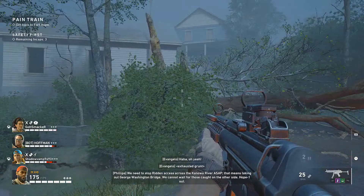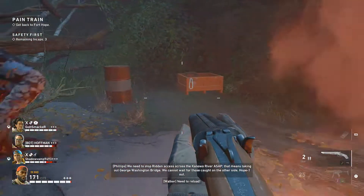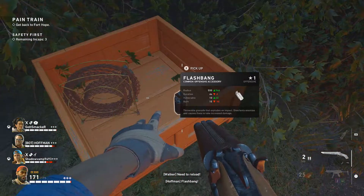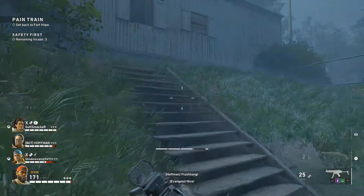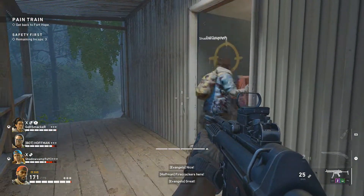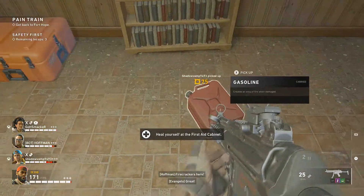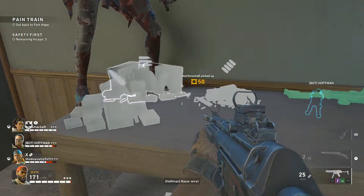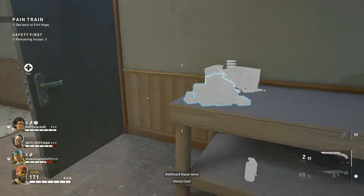So far so good — I highly recommend this game right now, or at least the beta. We gotta stop the ridden from accessing across the river ASAP. Watch out, get off me! We got molotovs — I'm picking those up. Nice, flashbang — never mind. Firecrackers here. We gotta blow this thing up, I think. Oh nice, look at the ammo — they got a light machine gun! I'm taking this.